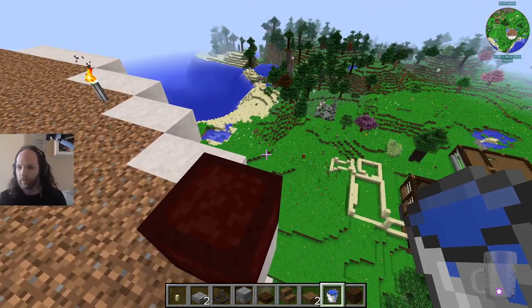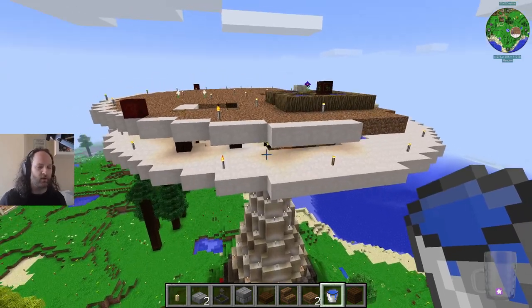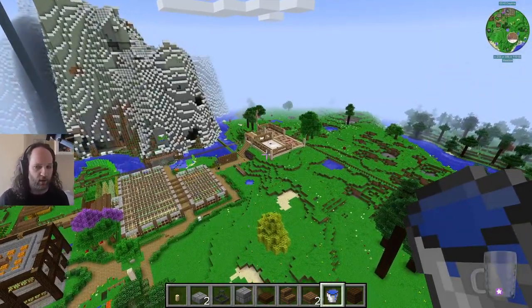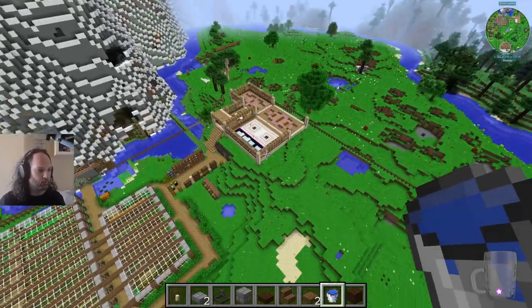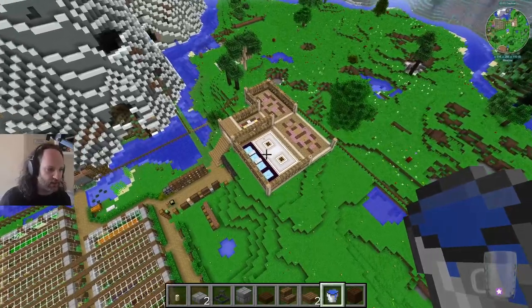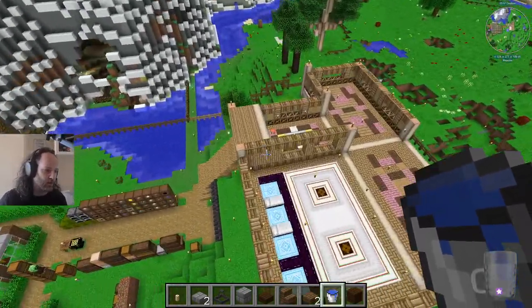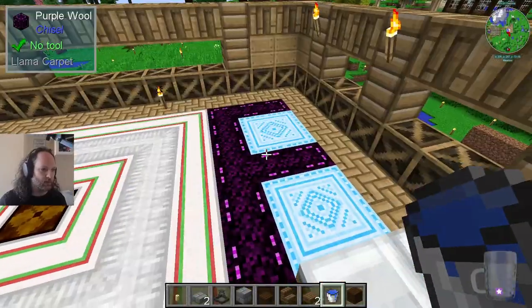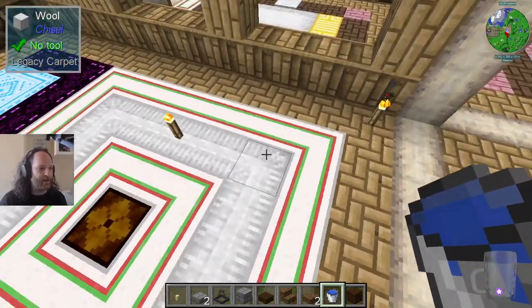Lawrence did an episode four summary, but Lawrence wasn't here for stream number four, so he did a summary of what he missed. For us, it was mostly just building — mostly this building over here that we can see in the distance. We spent a lot of time growing the trees necessary for this and playing with chisel stuff. We learned a lot about chisel. All of these are chiseled wool, and there's a lot of nice carpet around here.